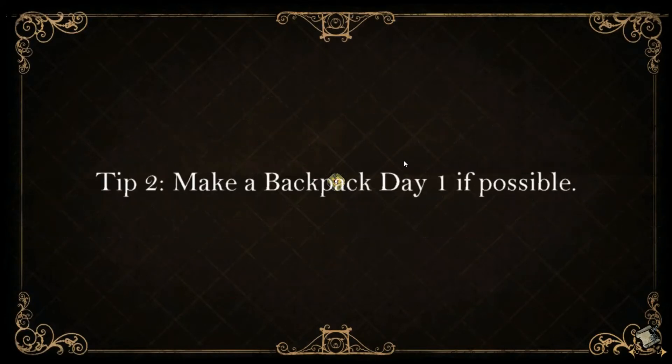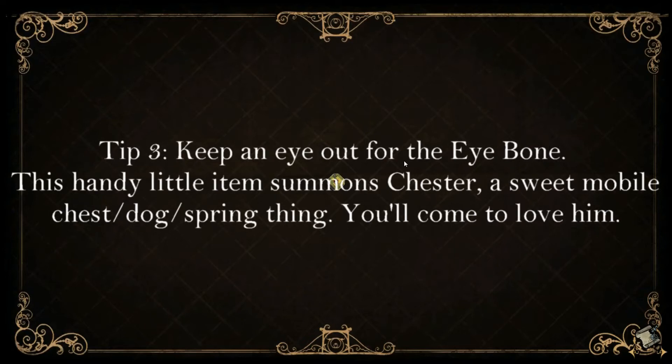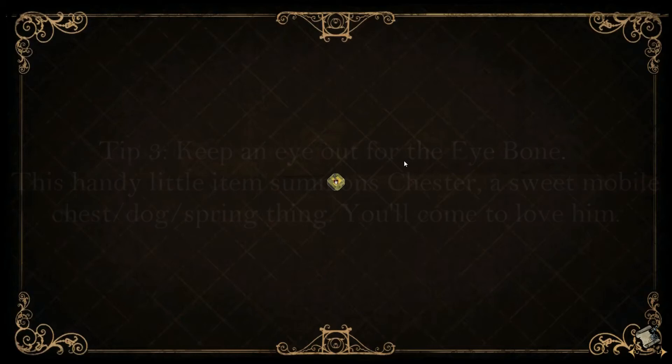Number one: keep moving. You want to keep moving from place to place collecting supplies. You don't want to make your base camp until you have a good amount of supplies or find a good spot near a cave, pig king, pond field, useful wormhole, etc.